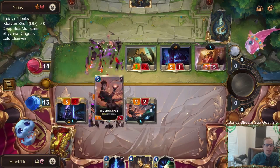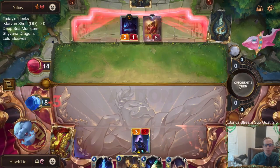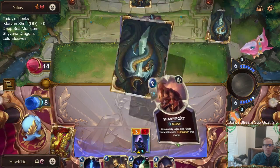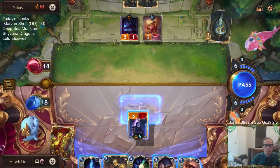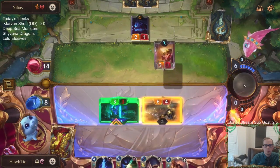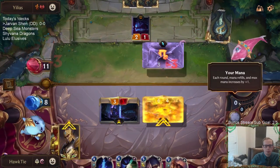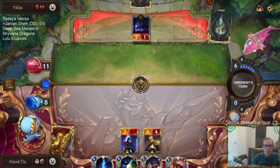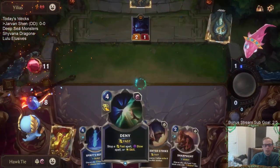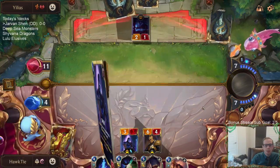That was weird - they're going to Nobify the thing that River Shaper was blocking. I guess because they didn't want me to draw the card, that makes sense. I'm one mana short from Deny plus Spirit's Refuge on both of those, but I'm very glad I have Deny. If their plan is just another Decimate, that's kind of how they're going to kill me from now - direct damage spells.